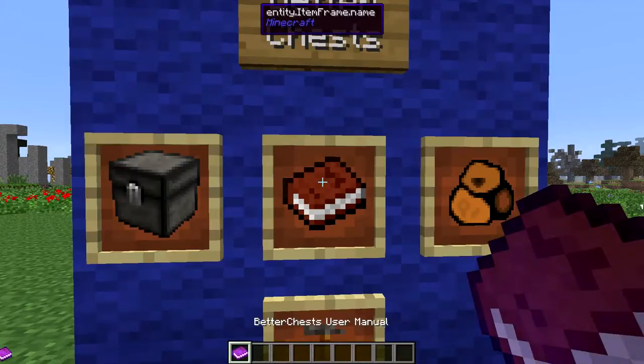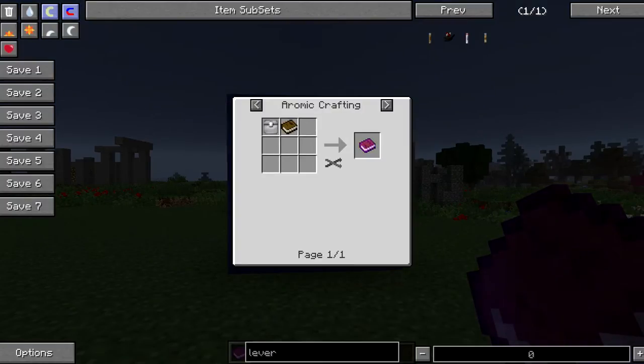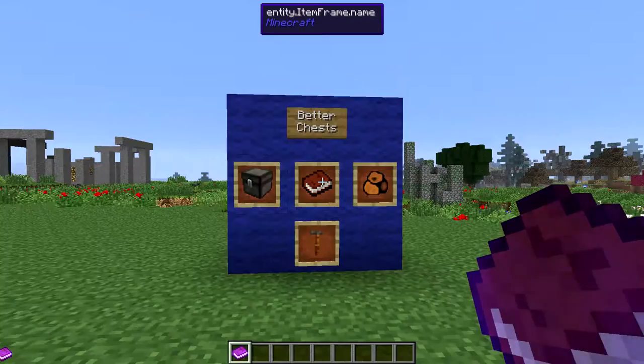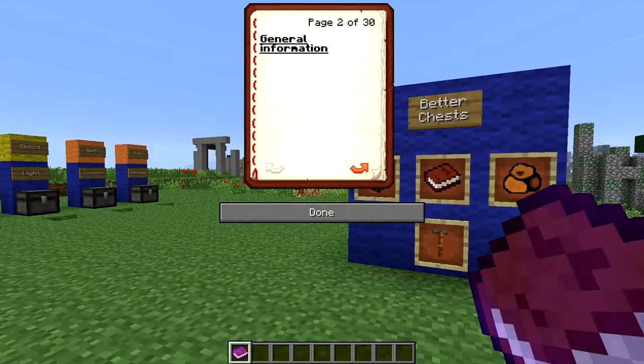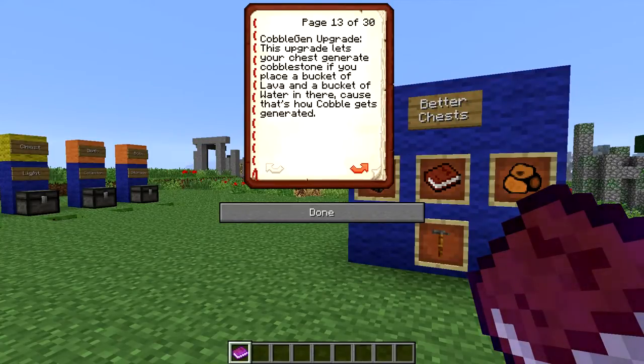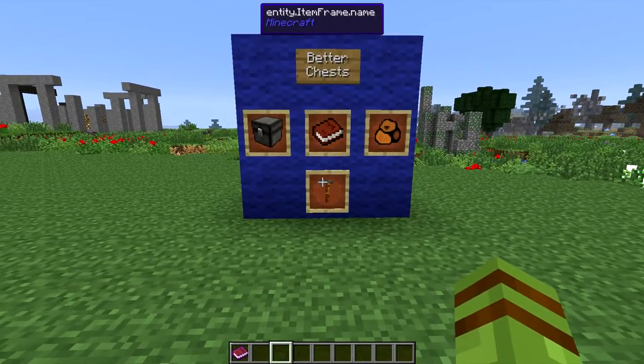First off is this book right here. It's called the Better Chest User Manual. If I click on it, this is how you make it - it's just a book and one of these upgrade cases and you get eight of them from that. If I look through it, it just kind of goes through and tells you different information you need to know about the mod. I'm not going to read it all to you because you can do that.